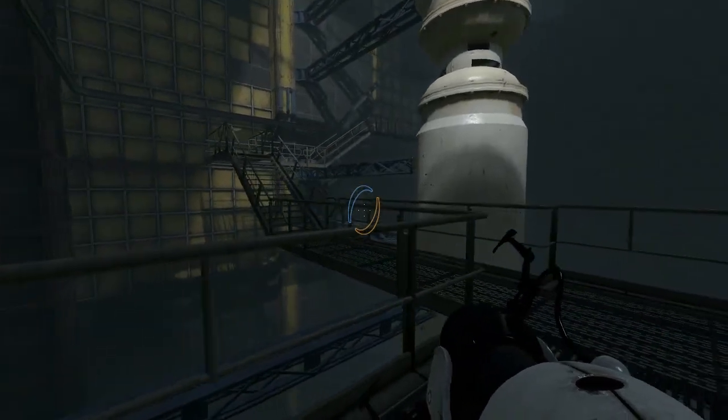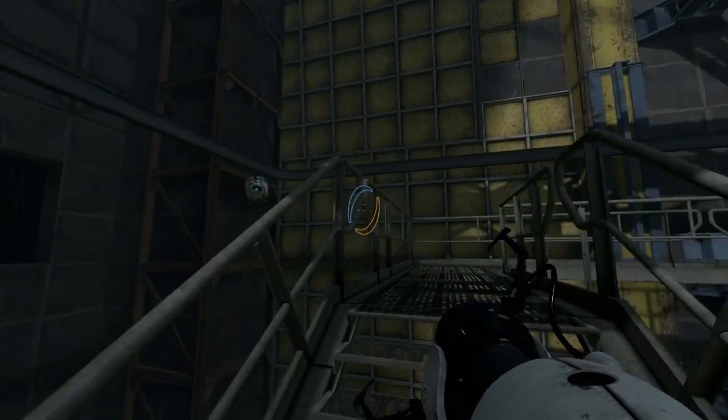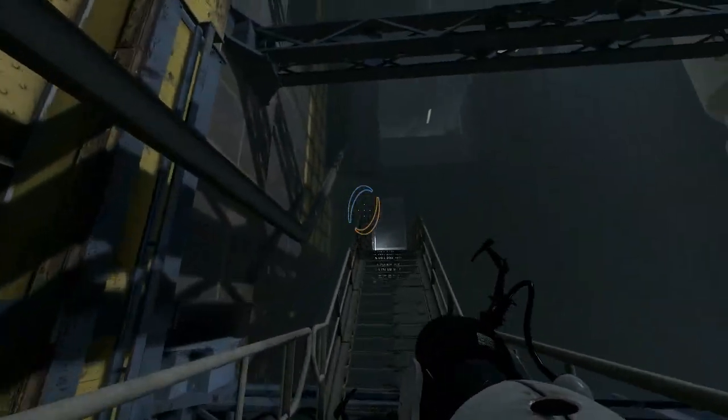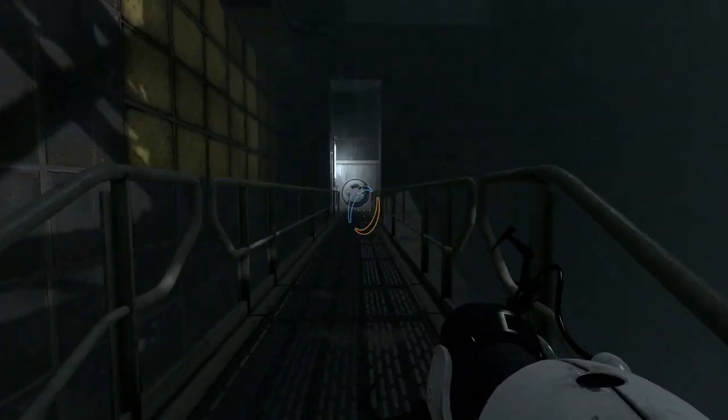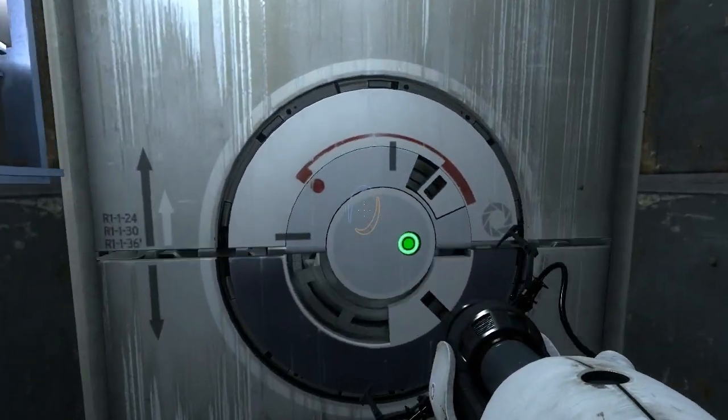I knew we were going the right way! This is the neurotoxin generator. Bit bigger than I expected. Not going to be able to just push it over. Have to apply some cleverness. There's some sort of control room up at the top, so let's go and investigate.